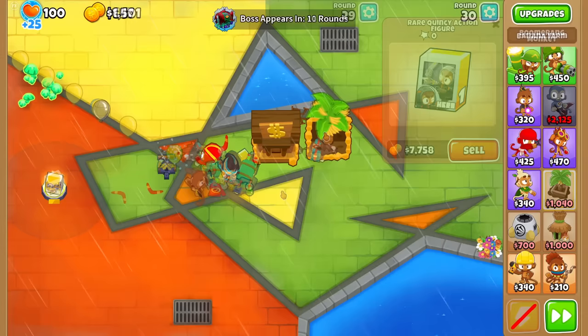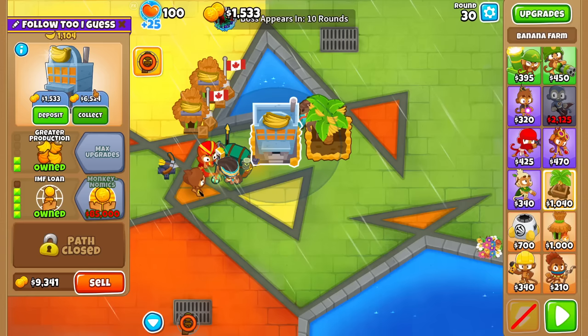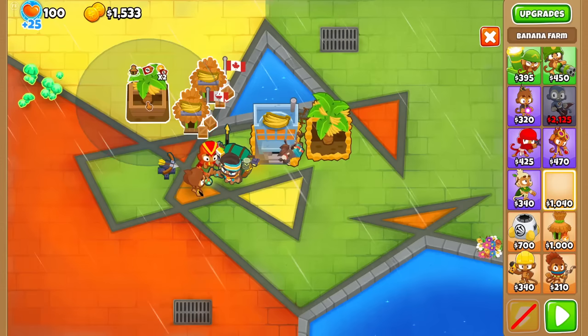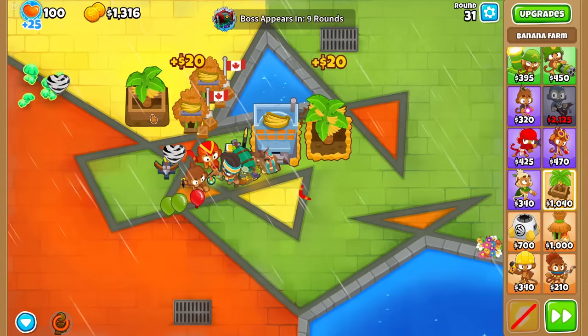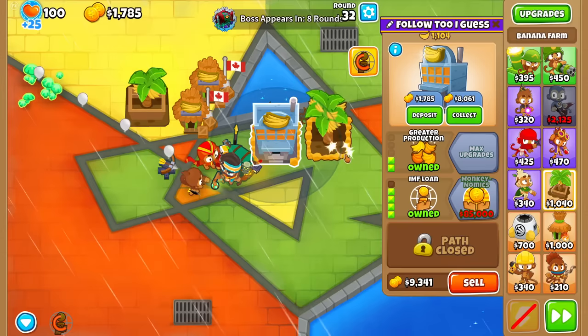After round 30 with 11,000 money and the NFT money, I'm getting IMF loan. This way the capacity of the farm goes to 12.5k. I'm gonna do a Monkeyopolis — it might be a little bit slow, but I think it'll be fine. It could get really tryhard if you skip the Monkeyopolis and do multiple IMF loans, but you'd have to go so in debt. It's quite a headache dealing with 4 IMF loans at once, so I think just one loan is enough.